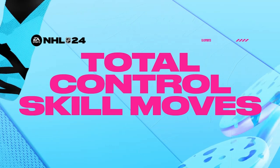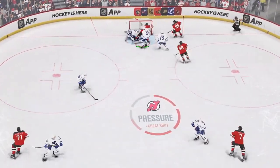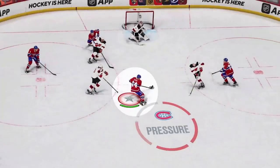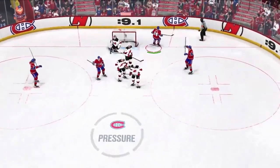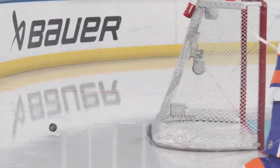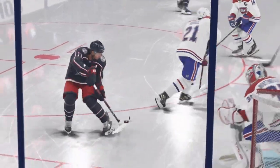Total Control Skill Moves introduces a whole new control setup that makes highlight reel moves more intuitive and accessible. Button-based moves give you more options, but timing your play right and reading the ice will be the difference between success and failure. If you prefer legacy controls, you'll still have that option. Plus, a new ability to fake, pass, or deke out of every move also adds a dynamic new offensive layer to the game.